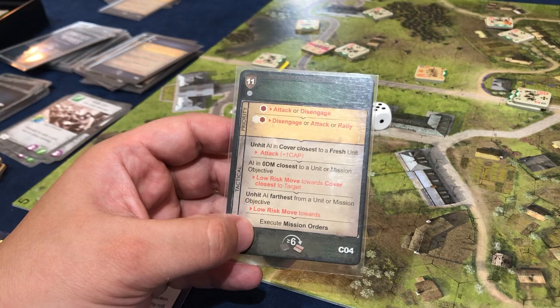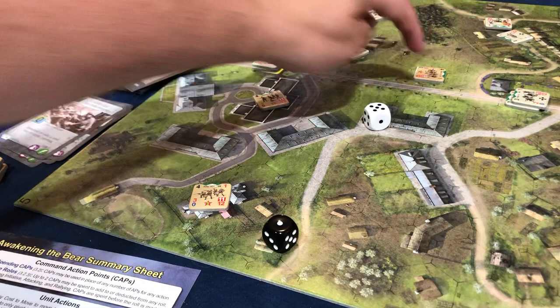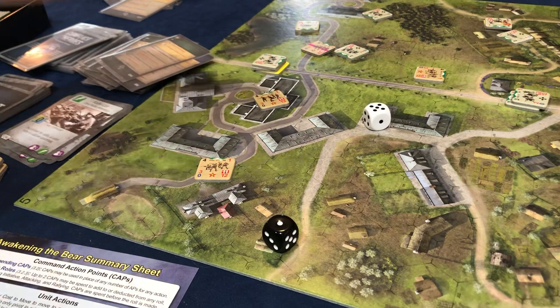Unhit AI furthest from a unit or mission objective — low risk move towards. Furthest would be this one at seven spaces, so this one moves forward. Now we're getting to a point where we're running away from him but all of our units have escaped. But the mission's not over — it doesn't end until the marker gets there. So now I'm sort of wishing it would end.